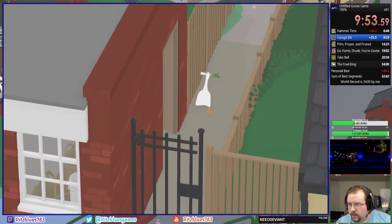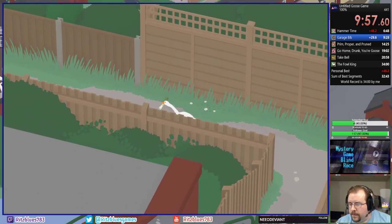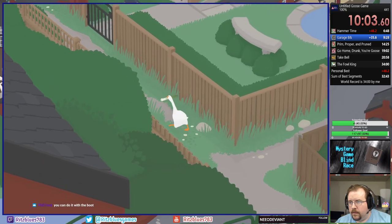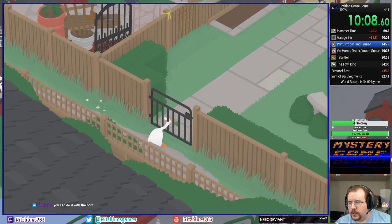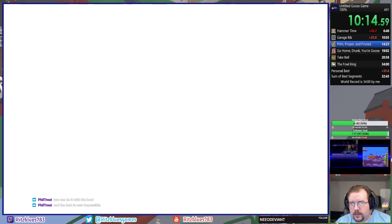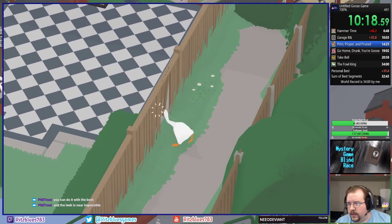The clip out of that garage — it would be very nice to know that. So we're going to use this leek to get to the back gardens a little bit earlier. I can't attract the shopkeeper with the boot. Yeah, that's what I thought. So I'm just not going to do it in hundo. That's our second reset. Now we're going to head to the back gardens.